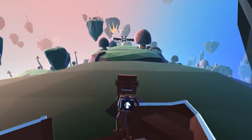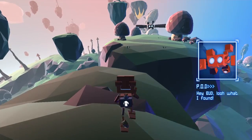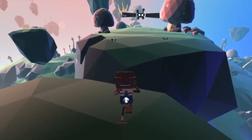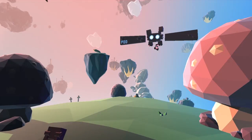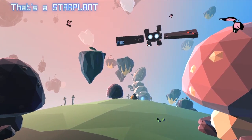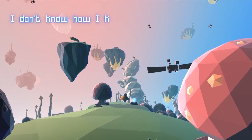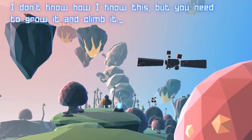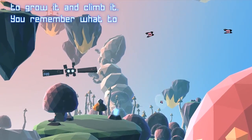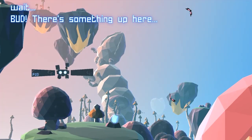You're over here, I'm coming. Jump Bud! Nice, that got some distance. That's a star plant. I don't know how I know this, but you need to grow it and climb it. You remember what to do, right? Yeah. Wait Bud, there's something up here.